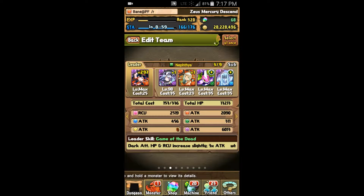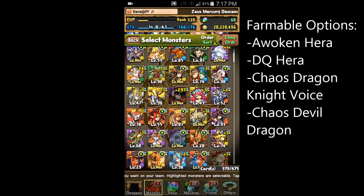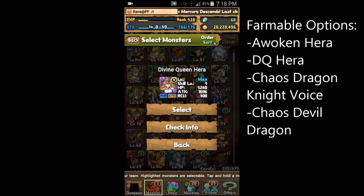Echidna and Vampire are pretty much mandatory subs for someone who's starting out with Nephthys, and you should really be working towards having them if you don't already. When I started out, I used Awoken Hera and Divine Queen Hera — her evolved form works just as well.